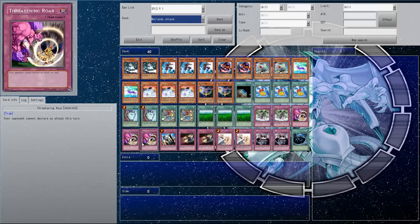Three Threatening Roars — this is just amazing. Keeps your monsters on the field so they can't just swing over them. It's chainable as well, so yeah, pretty damn good.